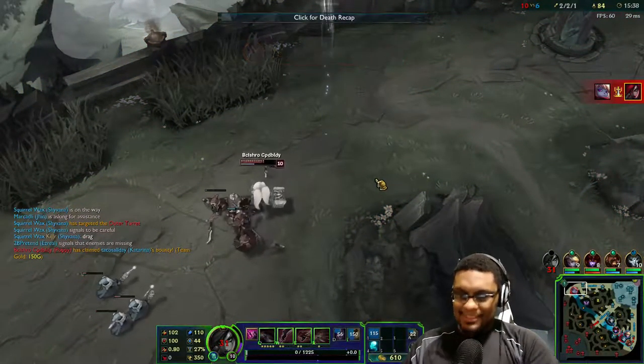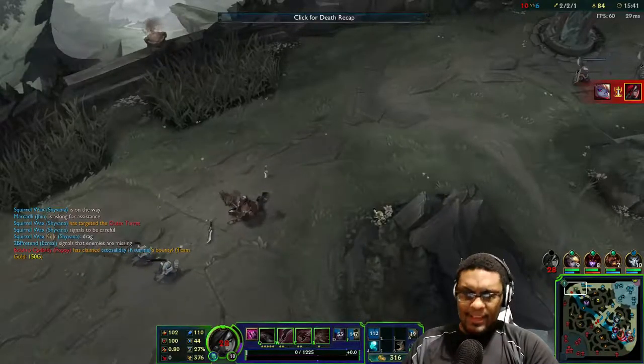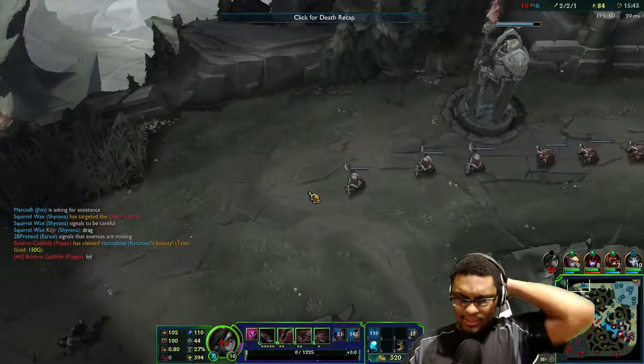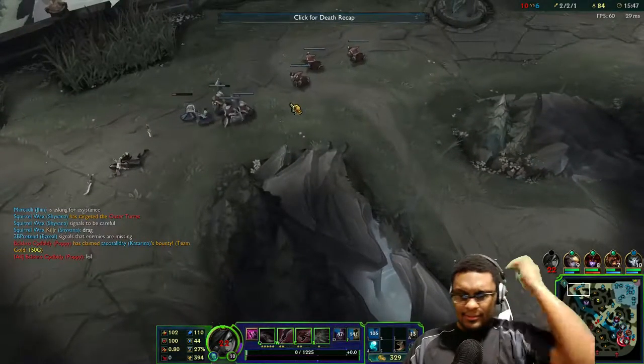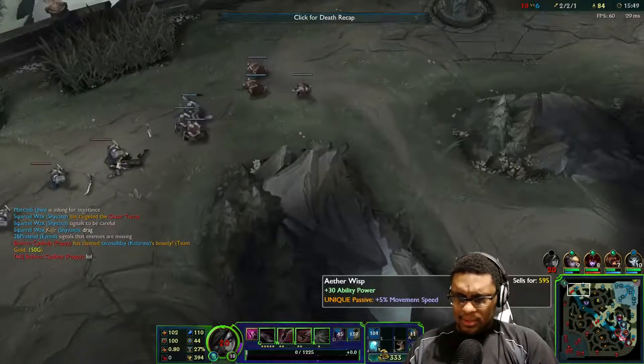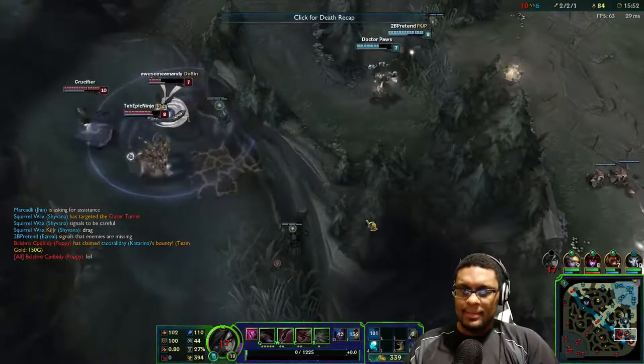That damage, man. I need some boots - she's faster than me anyway. She's at 376 speed and she's got 390... well I'm 394 now. Wait, why was that so low? I know I need to get the slow effect from that.